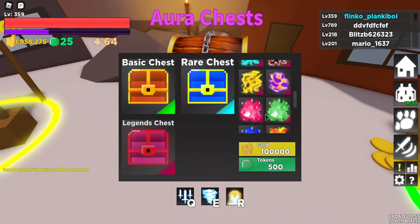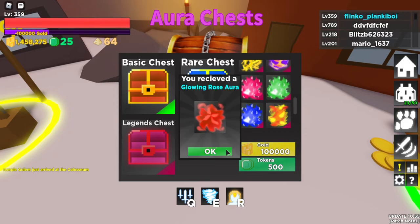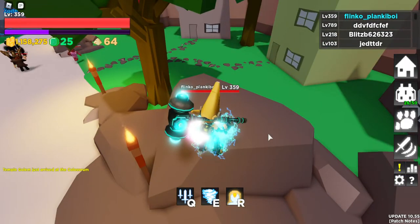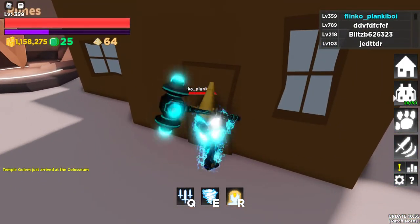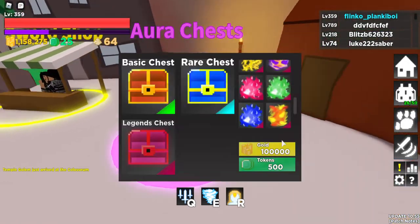Pink radiant — that's just bad. We can only spend one million on these, and these auras are so bad. The only good thing I got is this one thing and I already have one of them. These auras are just terrible.